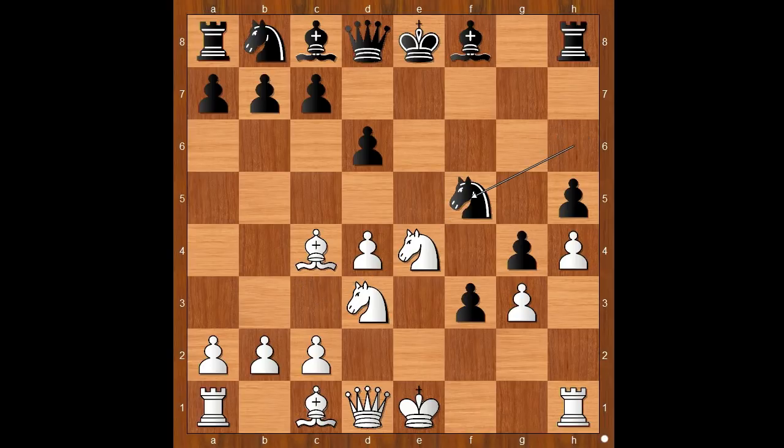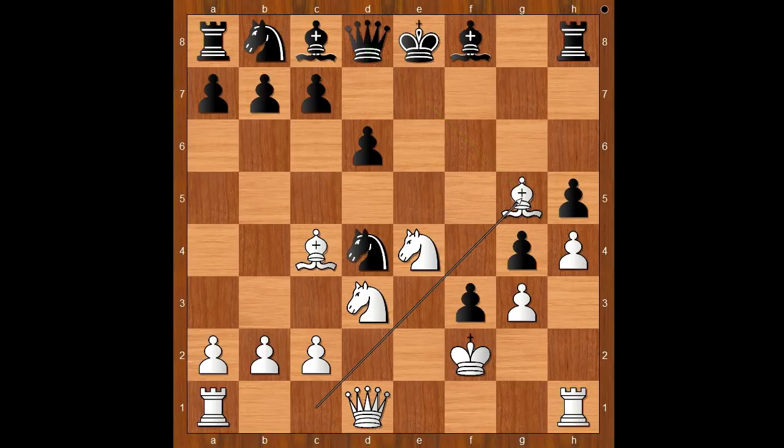Knight to f5. King to f2. Bishop to e7. If knight takes on d4, then bishop to g5 — and white is standing better.